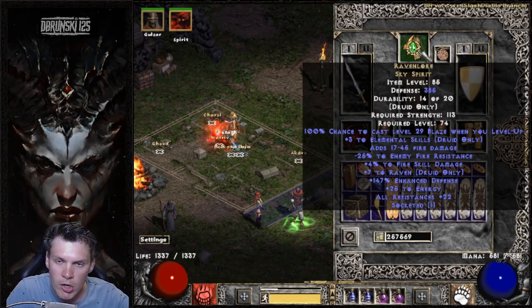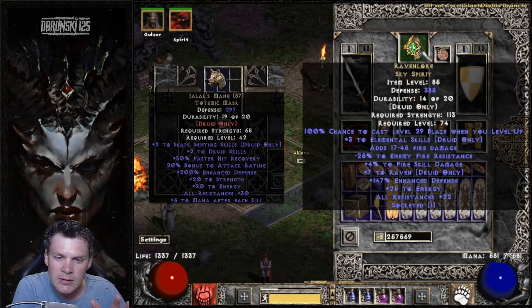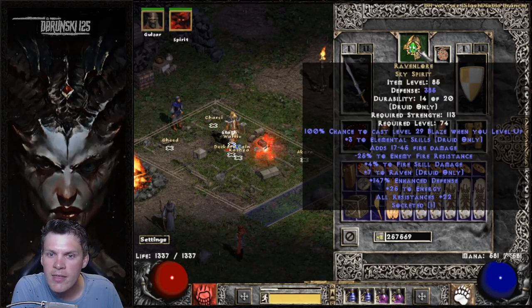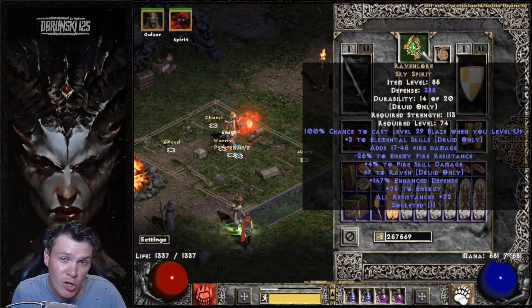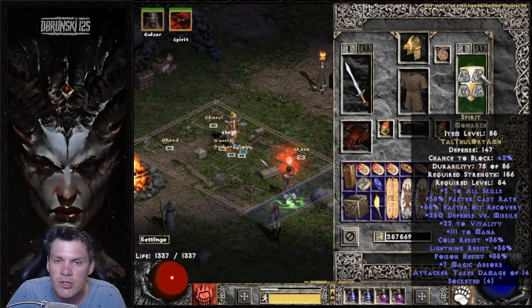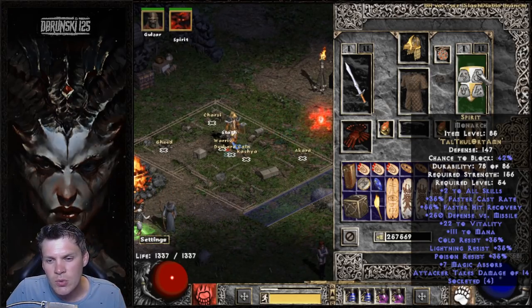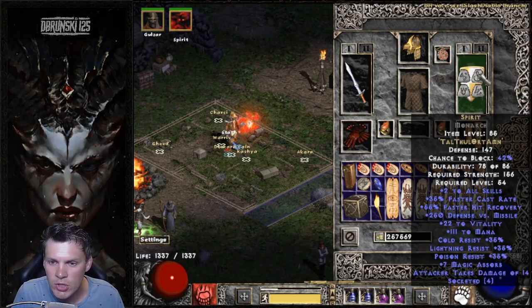You could rock Jalal's with a fire facet — that's a totally viable option giving better shapeshifting, resistances, and FHR, but it's not quite as much fire damage output. Since I focused purely on maximizing fire damage, I think Ravenlore is the better setup here, but Jalal's is definitely super viable. For the shield, I went with Spirit. It's really important to note that with a Fireclaw Druid you do not want a high chance of blocking — the block rate gets really annoying. Spirit gives FCR for teleporting, plus skills, FHR breakpoints, and resistances — it's just really good overall.